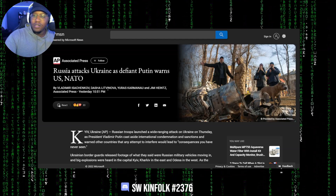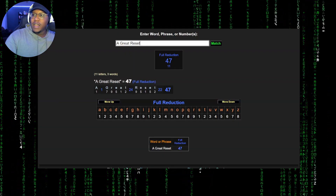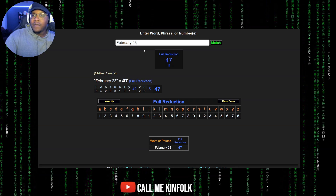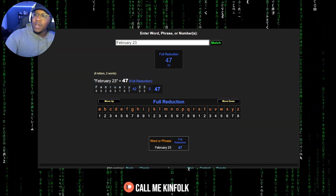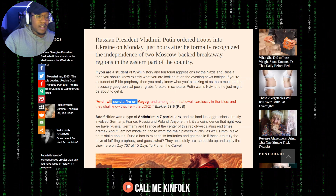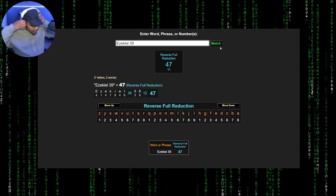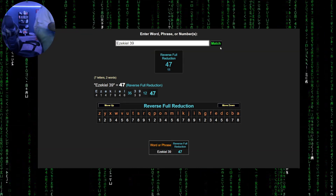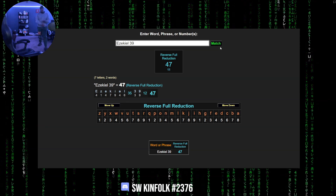Russia invades Ukraine on February 23rd — and that Bible verse was Ezekiel 39. The Bible is the code to the simulation. There's no other answer for that. Somebody is making sure these numbers, this numerology, sticks to the teeth.